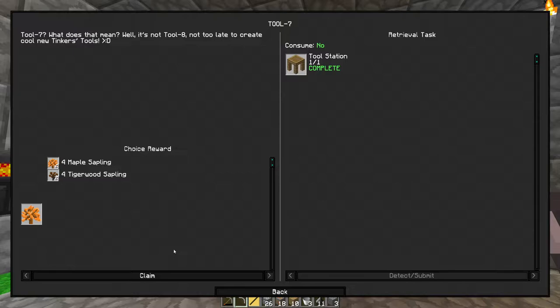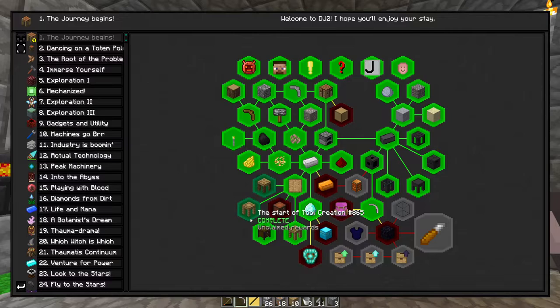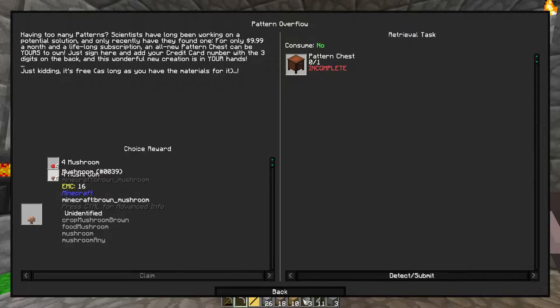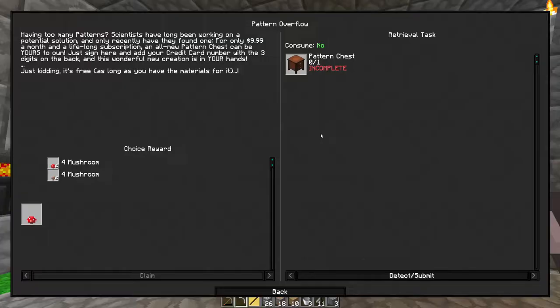Potatoes, right — yeah. I can get sugar cane easily. Let's go with melon, cactus, or pumpkin — cactus. Oh and there's a mushroom. Oh wait, it was a pattern chest I wanted, not a part chest.